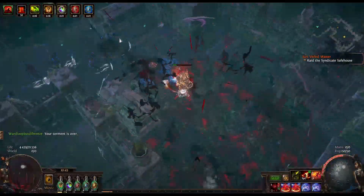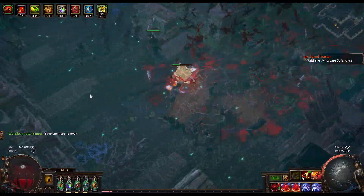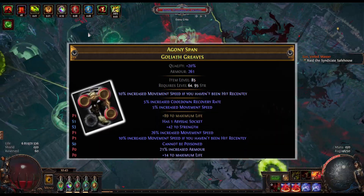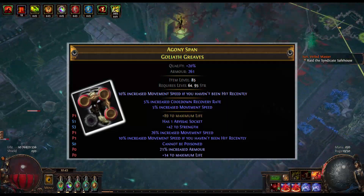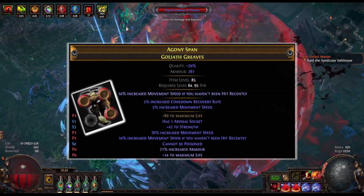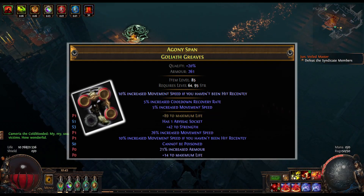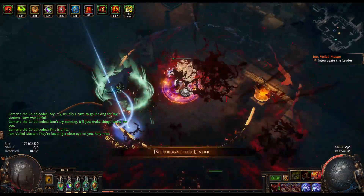Hey, what's up everyone? Hope you're all having a wonderful time. In this video I want to quickly go over how you can make some really strong boots that look something like this. These are mainly used for builds using Relic of the Pact, so we are able to fit in that extra abyss here for even more life, also some strength attribute for even more life. And we also get immunity from poison from these boots as well.